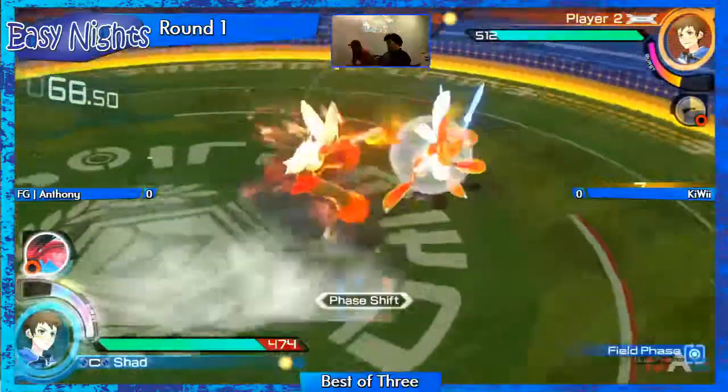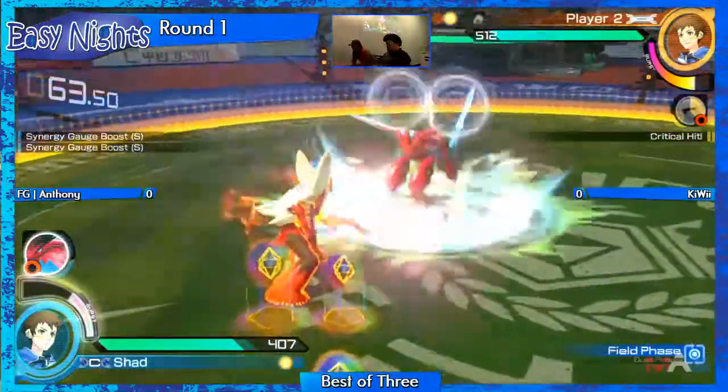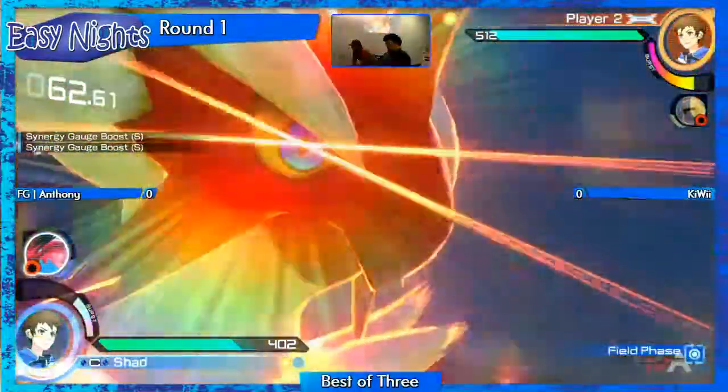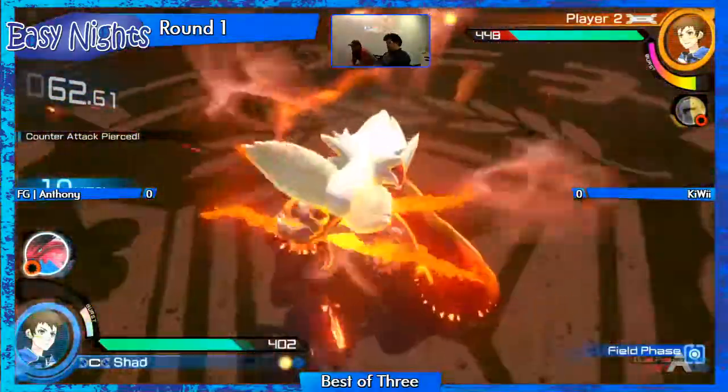We saw shielding there — you can shield block just like you would in Smash. That attack looks crazy — the sword stance that Craig goes for. And Anthony got Craig mid-animation there, so that was a nice critical hit.